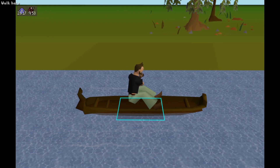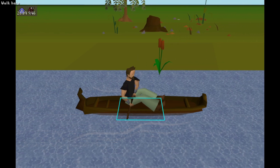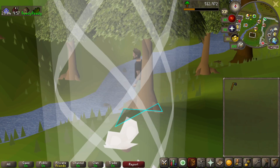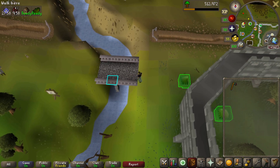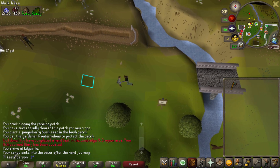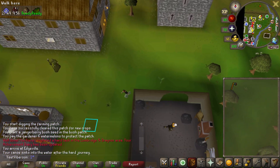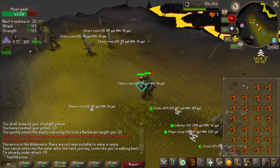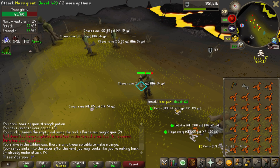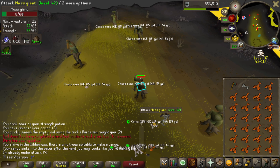Finished up at Tempoross, won't collect the rewards yet. In the meantime, going to try some wilderness slayer. The wilderness rework is happening in a few days, so I want to get in before it becomes a mass of people. Taking the waka canoe from Lumbridge to Edgeville is a hard task, and the canoe into the wilderness takes me right to the moss giants — that knocked out two diary tasks immediately.